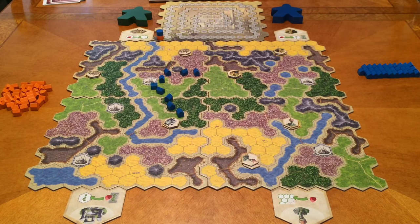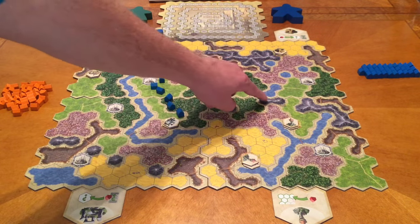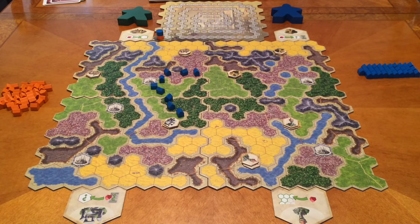There are two terrain types on the board that we cannot place onto: the water and the mountains. You can place around them but you can't place on there — unless we have the harbor. There is one special tile that allows you to actually place on the water, but that did not come up this game, so we don't have that one.